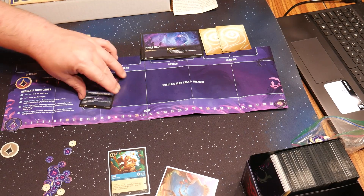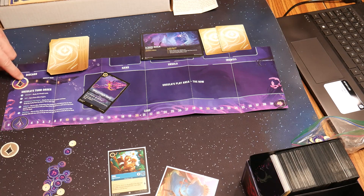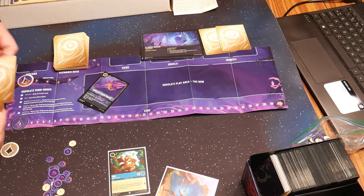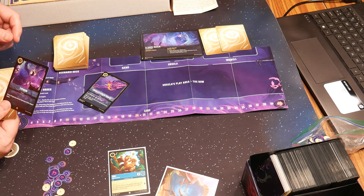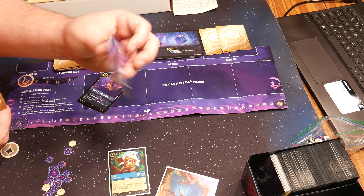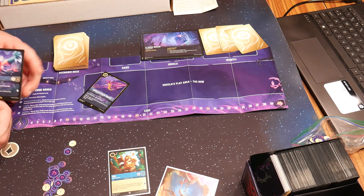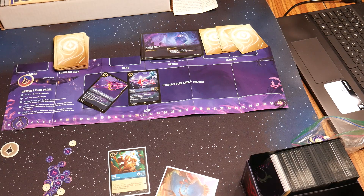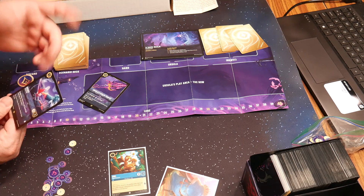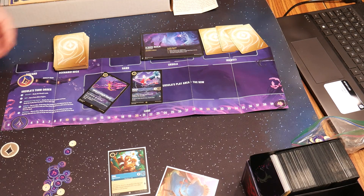Then it's Ursula's turn again. Refresh, give her another lore. Draw her two cards. Her first card is Typhoon, but it's a five — she can't play it. The next card is Heihei. That one she can play, so she puts it out. Heihei is evasive, which means it's like flight — only characters with evasive can challenge it.